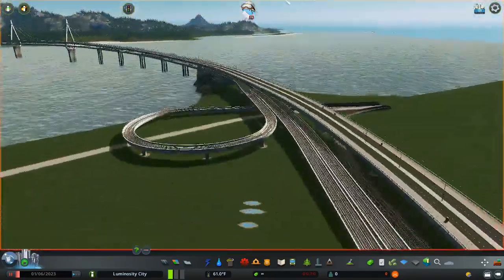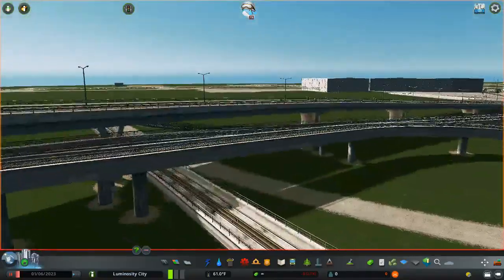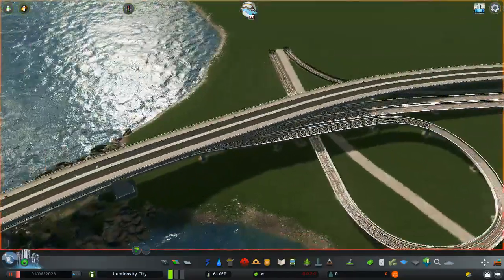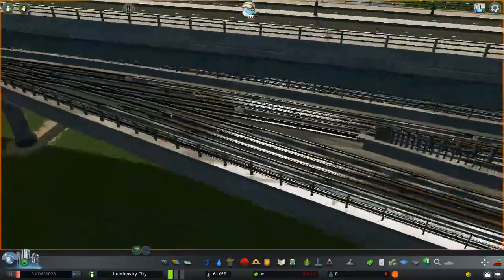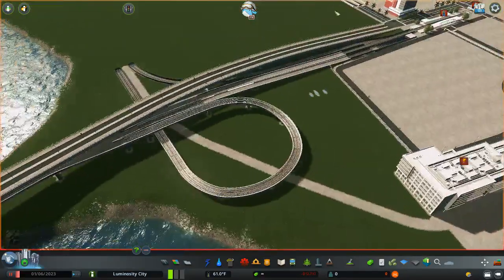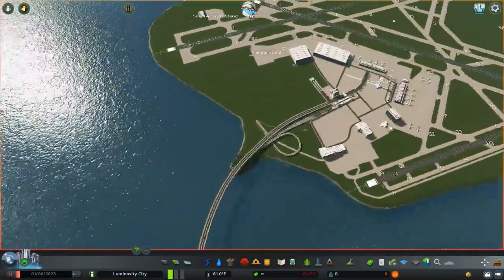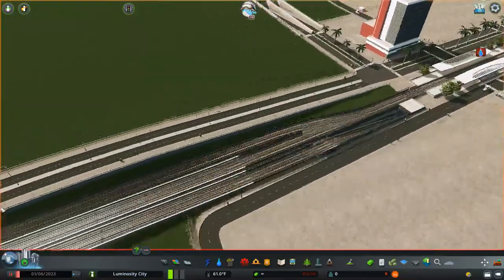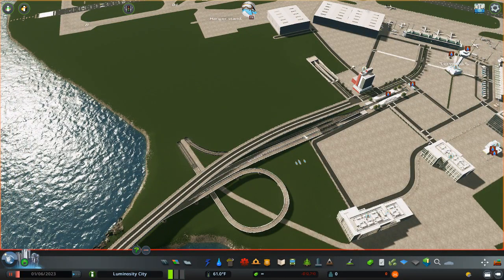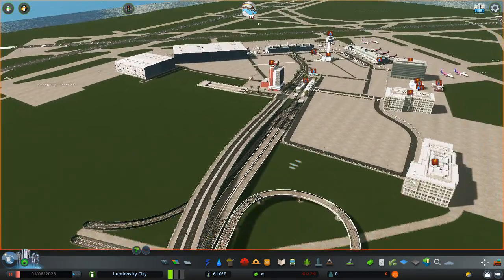This is actually how the junction looks on the airport side. There are two metro rails, and it splits off at this point on the right-bound rail, which leads to these terminals over here and then into the main terminals. As well as this line, which only services the airport — so the airport will actually have a metro depot in its encompassing area.